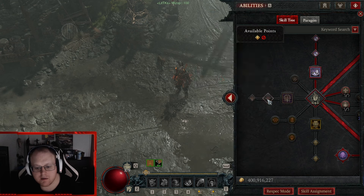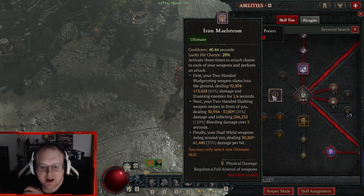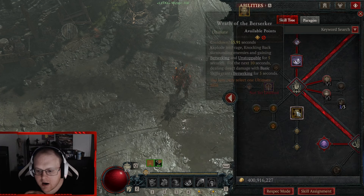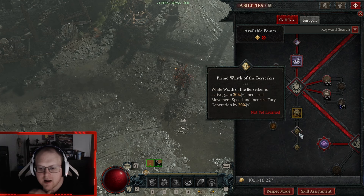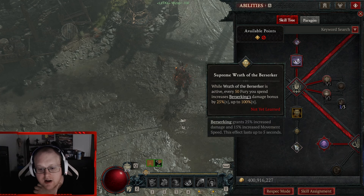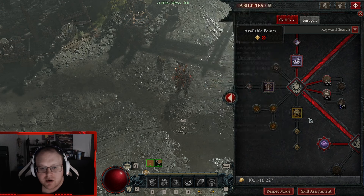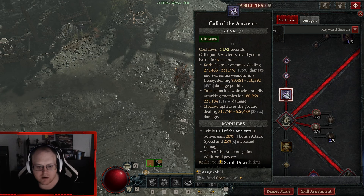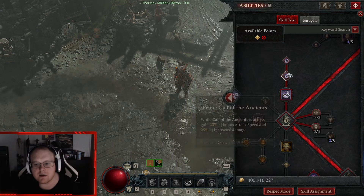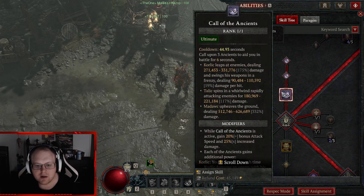Thick Skin is a one-pointer because you're getting plus four or five from your shouts. This point is only to get the two nodes after it. You definitely want those two: my caps give 6% DR and then 12% more damage since you're always fortified.